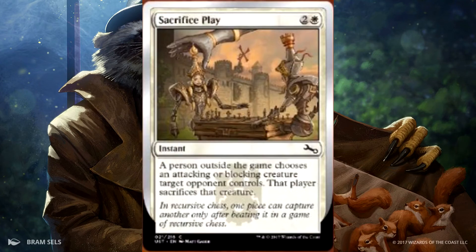Then we have Sacrifice Play. It's a 3-drop instant. A person outside the game chooses an attacking or blocking creature target opponent controls, and that player sacrifices that creature. Oh, that's evil.